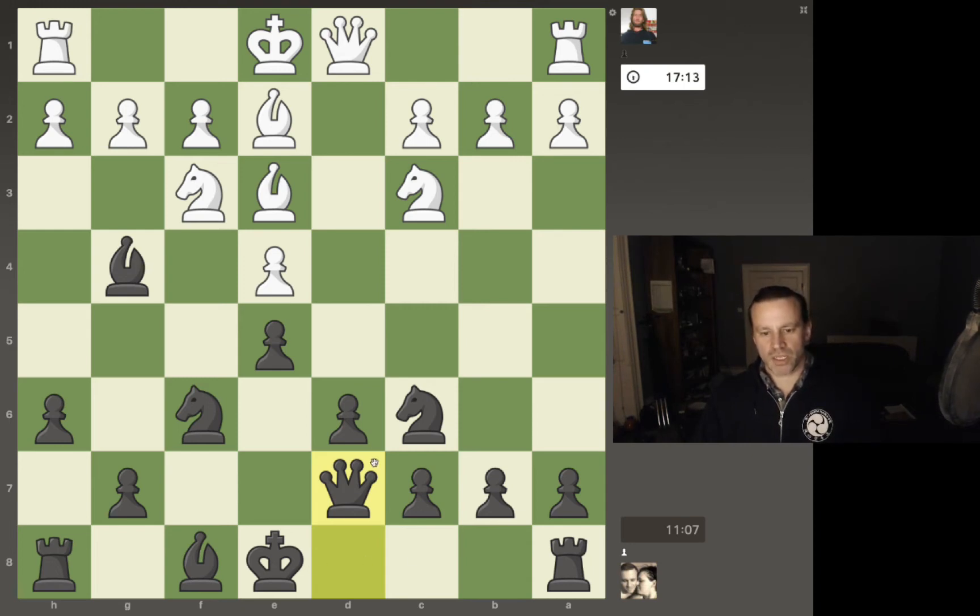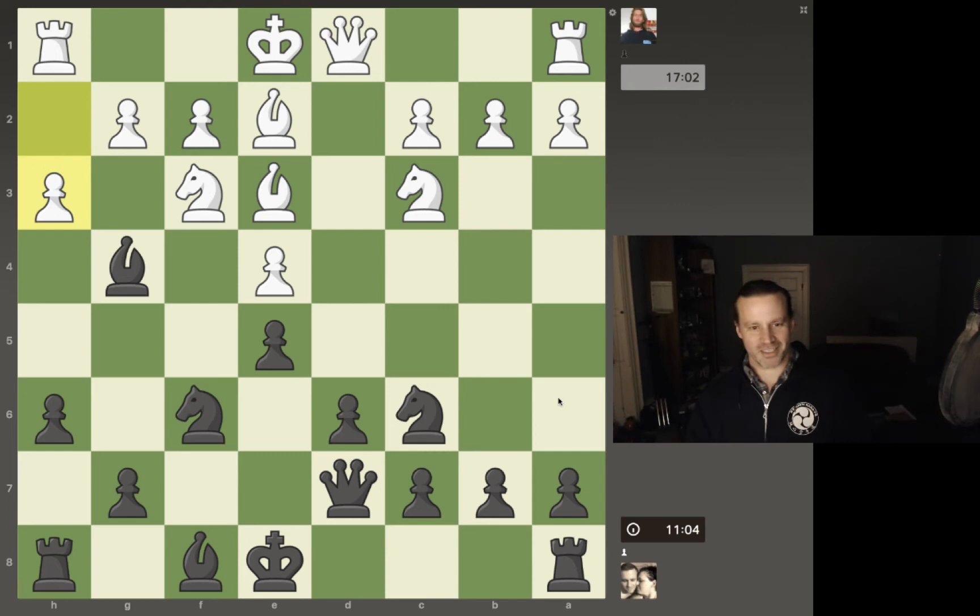So let's move my queen to d7. Now I'm thinking of castling. And then my rook, after I castle, will be on d8 lined up with that queen. I don't want to make a pre-move like that — that doesn't make any sense.